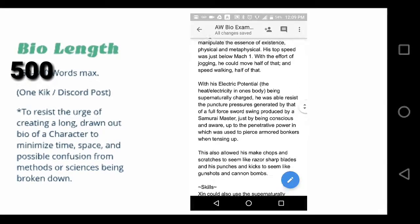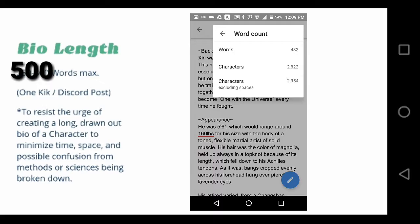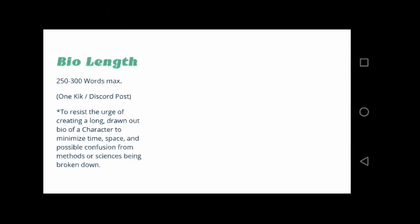This is so that creating a vile is almost timeless. It also saves a lot of space, not to mention a lot of confusion as well, so a person doesn't have to go rummaging through 6,000 words of information to figure out what powers and abilities the opponent has.